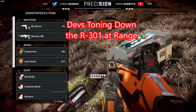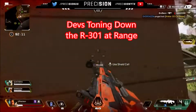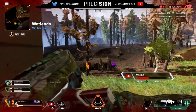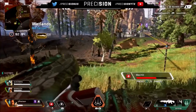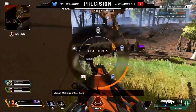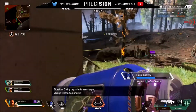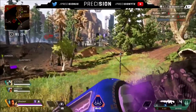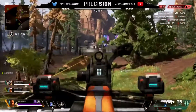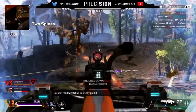The devs are also toning down the R301 at range. The R301 might have been too reliable at long range, so the devs are making it a bit harder to land shots outside of mid-range scenarios. They've adjusted recoil to balance keeping it effective at medium to close range, and made it harder to auto fire and laser enemies at long distances.